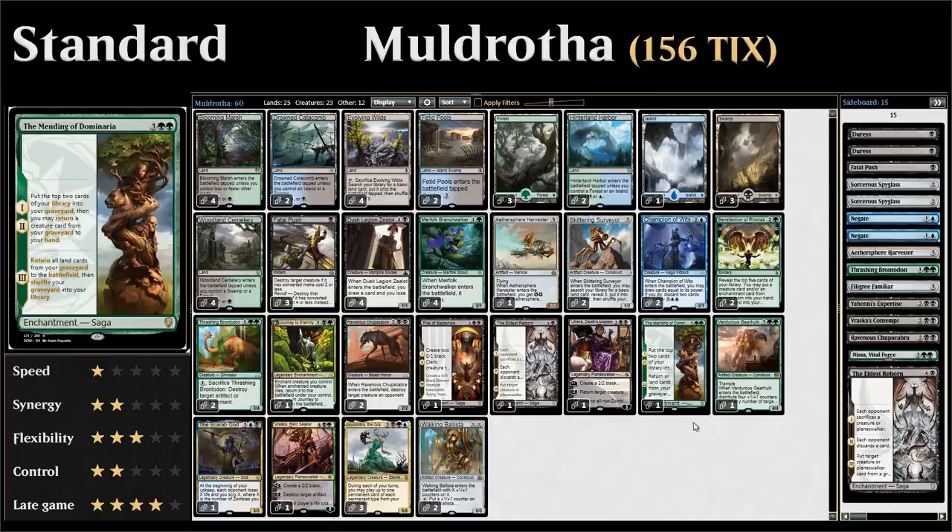We have the Mending of Dominaria — a saga enchantment. The first two chapters put the top two cards of our library into the graveyard and return a creature from our graveyard to our hand. The third chapter returns all land cards from our graveyard to the battlefield, which synergizes nicely with all our self-mill effects and various graveyard synergies.